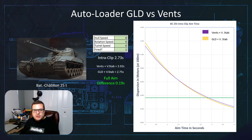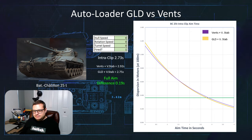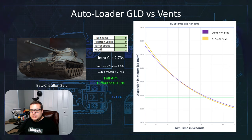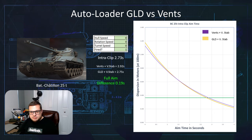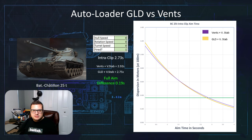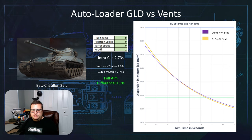With vents plus vert stab, our full aim time is 2.92 seconds. With gun-laying drive plus vert stab, our aim time is 2.75 seconds. So really the full aim difference between gun-laying drive and vents in this instance is only 0.19 seconds — two tenths of a second is the difference — and neither of them gets us below the intraclip reload. So in this instance I would actually recommend vents because it's going to improve your overall clip reload speed, improve your gun handling, and improve pretty much everything about your vehicle just a little bit. And you're only sacrificing two tenths of a second in terms of reload dispersion.